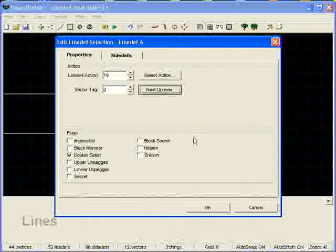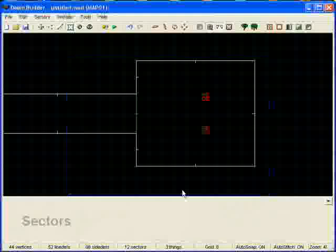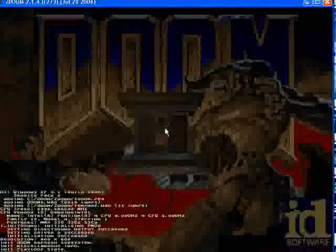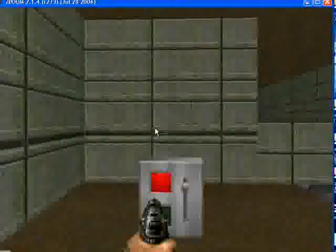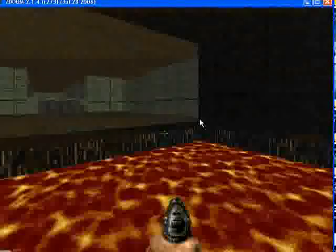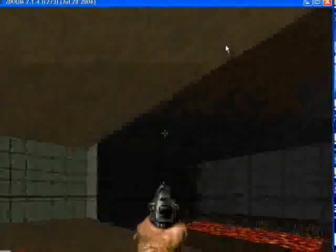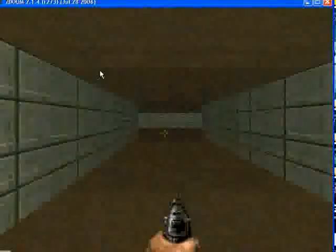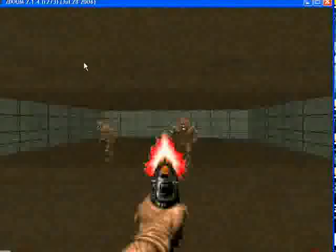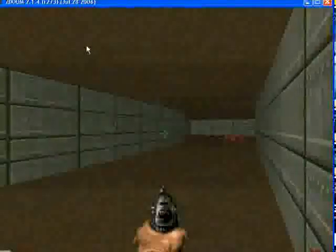Make this sector tag two and put these sectors as sector tag two. Test play that out. So here we are — hit the switch, then walk through here and wham, they pop up! It's just a little feature where you can instantly have monsters within the room, have them spawn, and freak out the player.